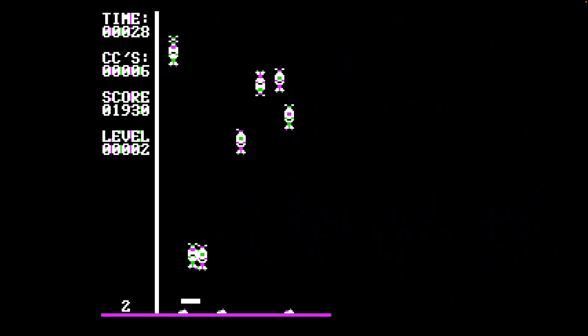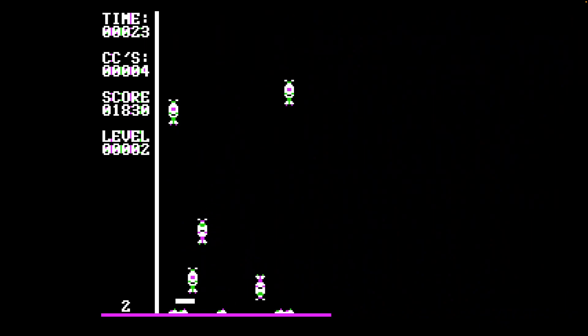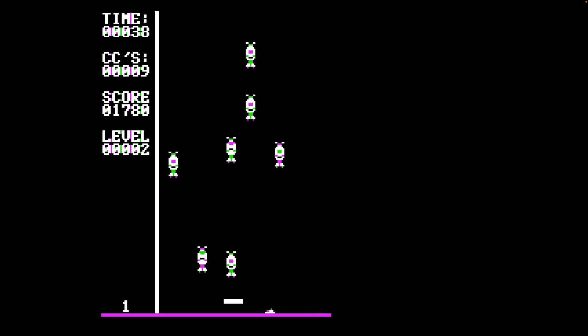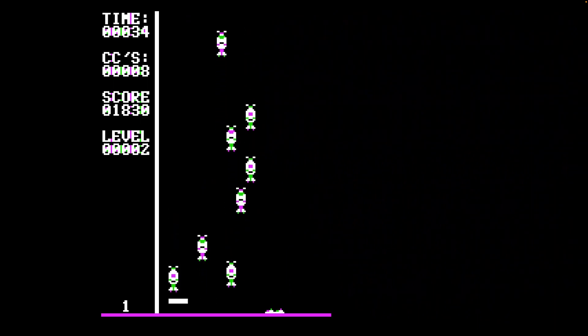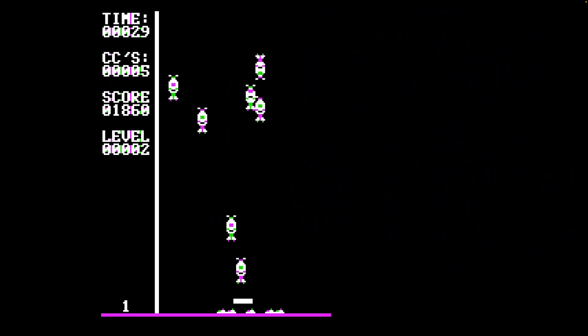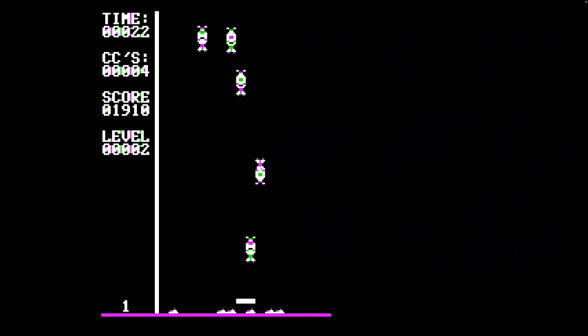Maybe I should pay closer attention to which ones have one ear. So if you let that bomb one get to the bottom, it also does a similar thing as getting one of the one-eared ones, because I guess it bombs the level. Oh man, I'm just getting worse at this game somehow. It's funny that they introduce a one-eared one alongside the bomb sound to kind of try to throw you off.